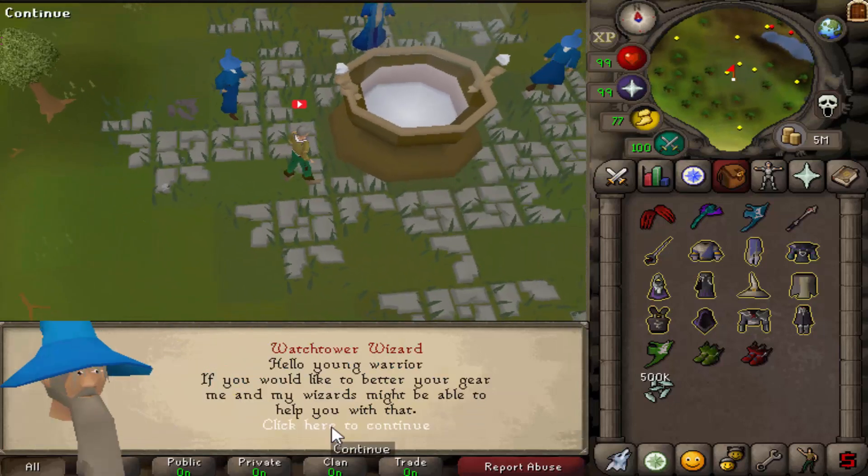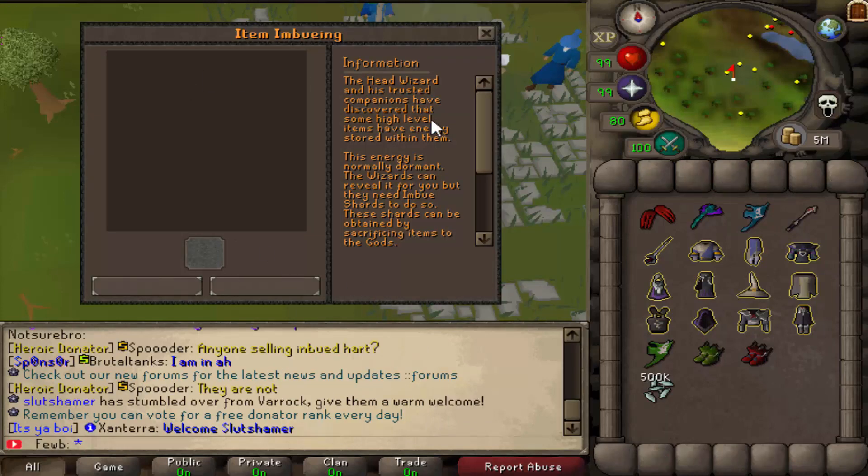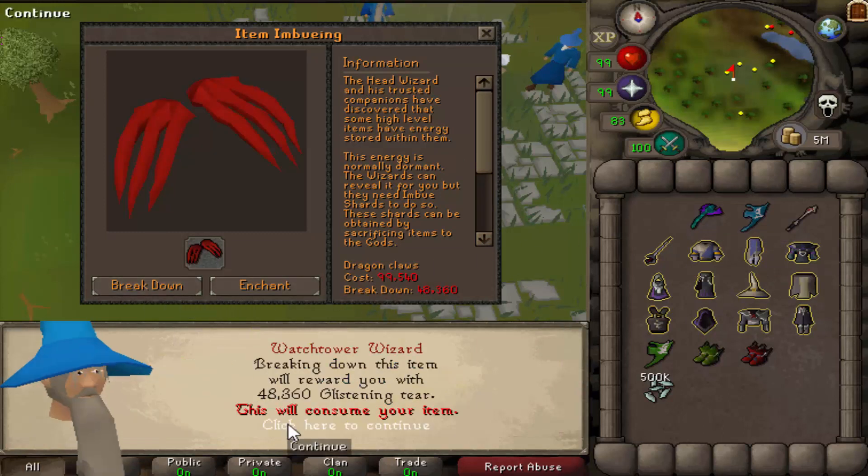Let's go right here and climb out the well. The NPC says: 'Hello young warrior, if you would like to better your gear, me and my members might help you with that.' Perfect. This is our little item imbuing system. Let's drop this in there and break it down — it says you will get 48,000 glistening tears, which is pretty good.